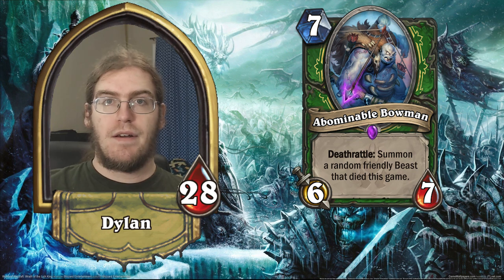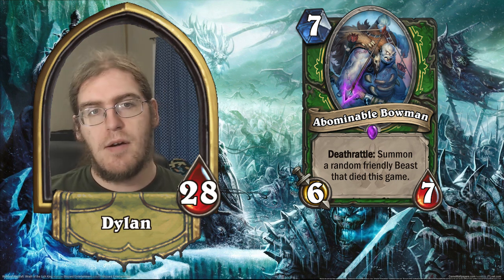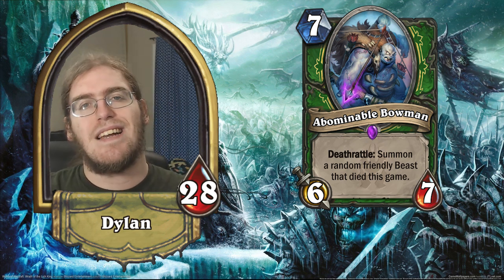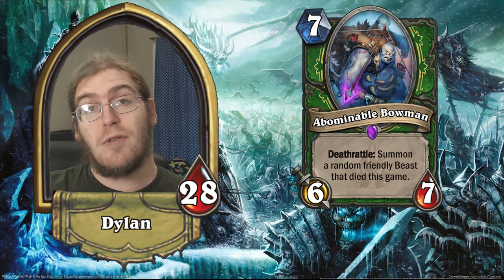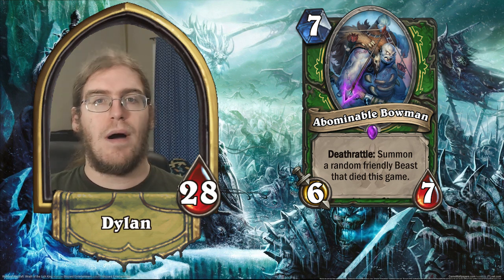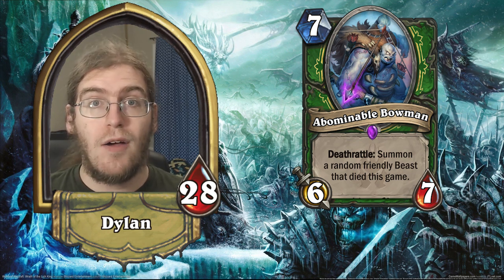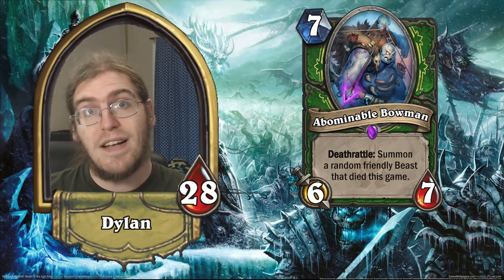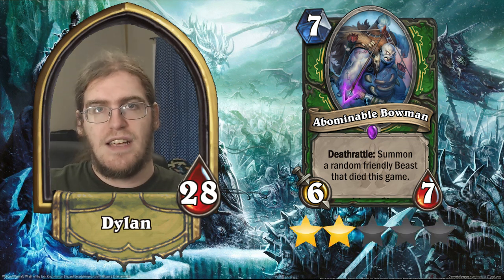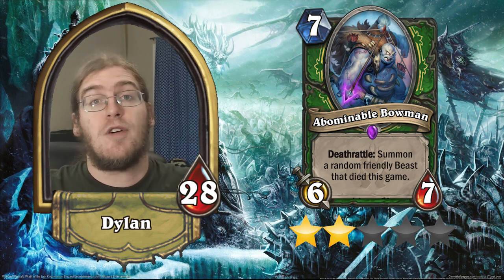Moving into Hunter epics, we have Abominable Bowman — a 6/7 with a deathrattle that summons a random friendly beast who died this game. It's a one-mana more expensive Boulderfist Ogre with a deathrattle that summons a random dead beast. That sounds really good, but often your pool will be diluted by things like the little rats from Rat Pack, the wolves from Infested Wolf, Fiery Bat, or Jeweled Macaw. The odds of this reliably giving you something worthwhile are low unless you build your whole deck around it — and then you're surrendering what makes Hunter good. Two stars.